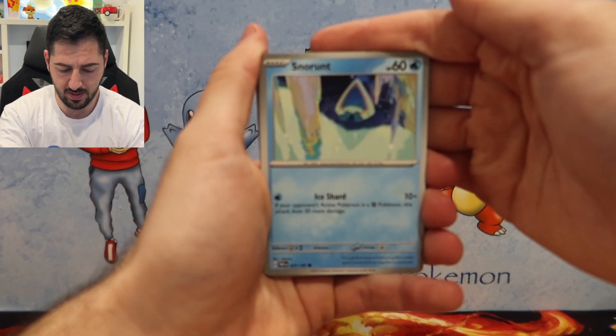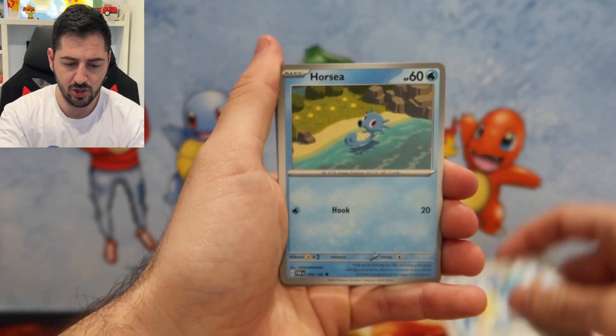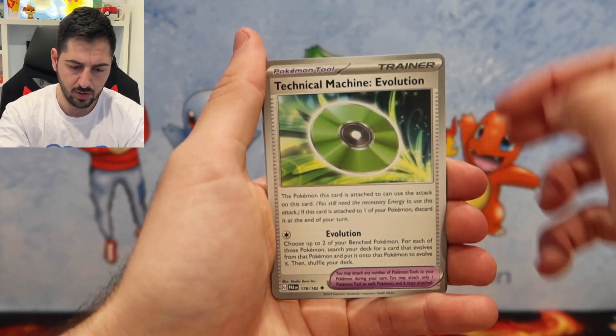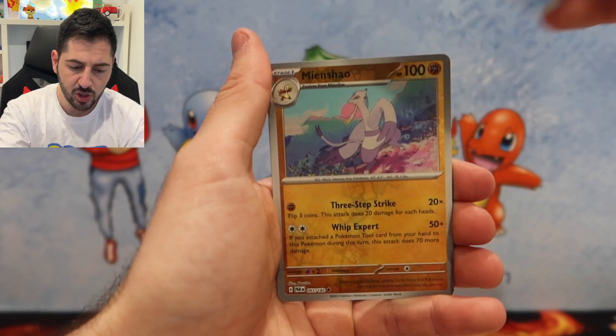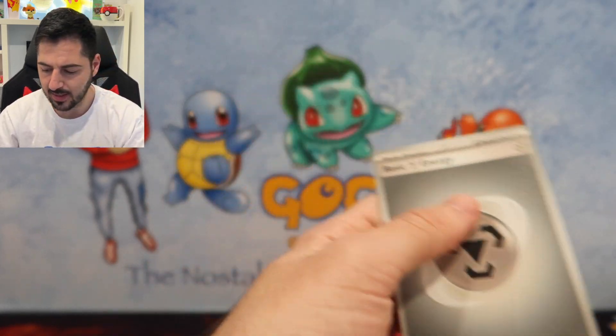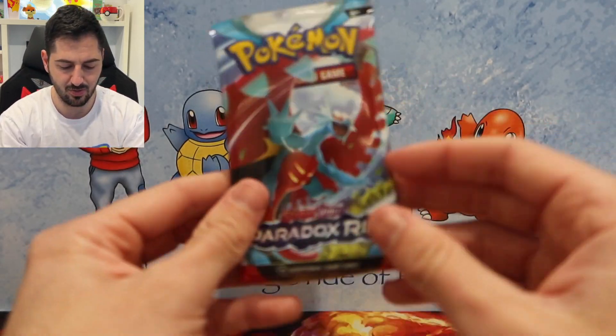First pack: Snover, Runt, Honedge, Horsea, Joltik, Chandelure, Garbodor, Vanillish, Shelmet, and a Volcanion. Not bad, not great.